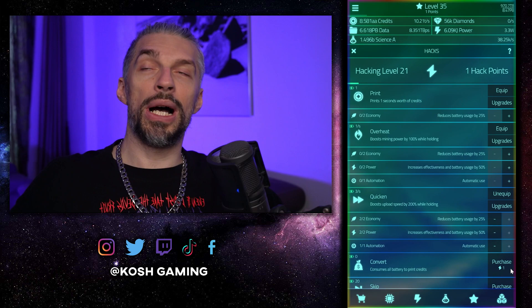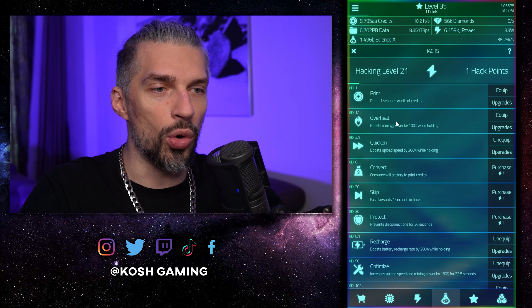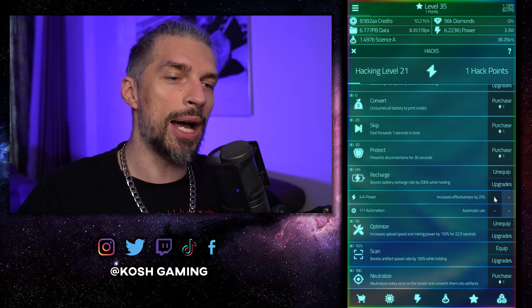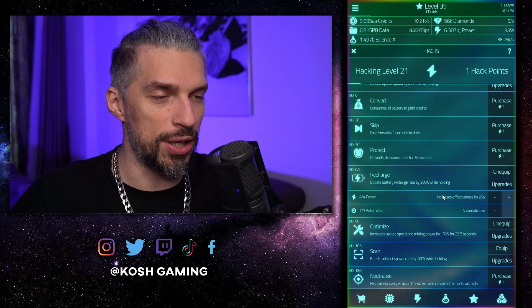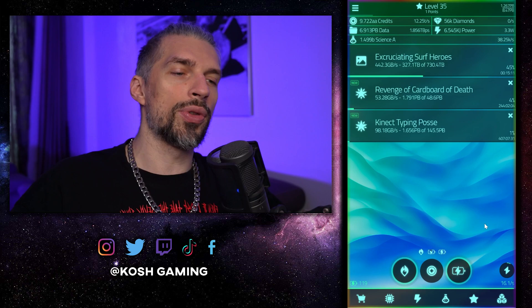Now let's talk about hack builds — be careful here because you cannot reset these, so don't buy everything available. Early on, get overheat, quicken, and recharge — those three are very useful and will be used in your build a lot. Recharge is important when you don't have enough battery regen to keep energy available for upgrades. Always put automation on and then adjust power as needed so the battery doesn't drain. After recharge, if you're early on, get boost mining power and overheat — max them out — and max out print as well.